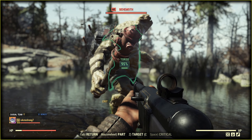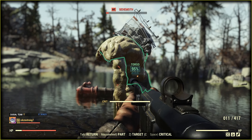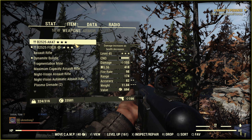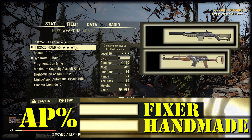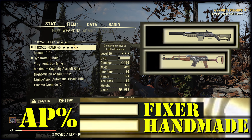I killed a level 60 Super Mutant Behemoth 5 times with the Fixer and 5 times with the Handmade, checking the damage register. The Fixer's damage is higher, meaning it needs less ammo. However, the Fixer's condition degrades faster — the total difference was about 8 rounds. Speaking of action points usage, the Fixer uses 45% less AP per mag, probably per bullet as well.